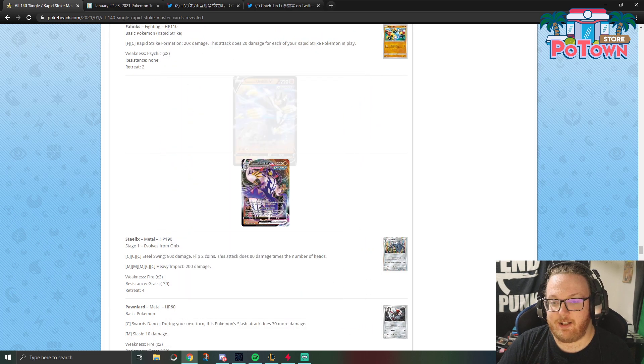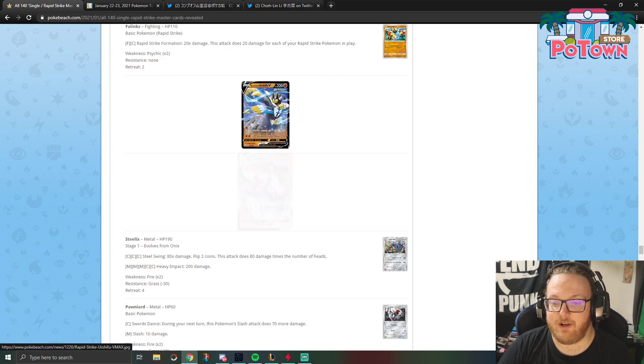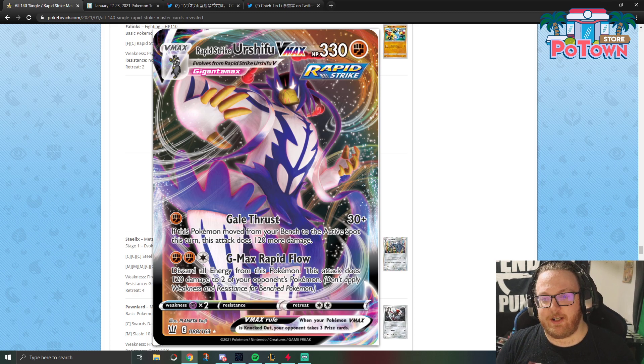Rapid Strike Urshifu VMAX, of course, is going to evolve from Rapid Strike Urshifu V. Nothing too special to talk about on that. It has 330 HP, just like the Single Strike VMAX Pokemon, and it has the Rapid Strike Emblem.